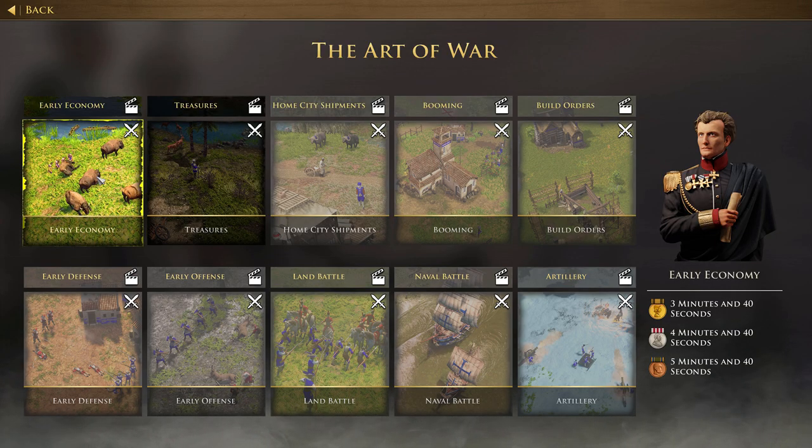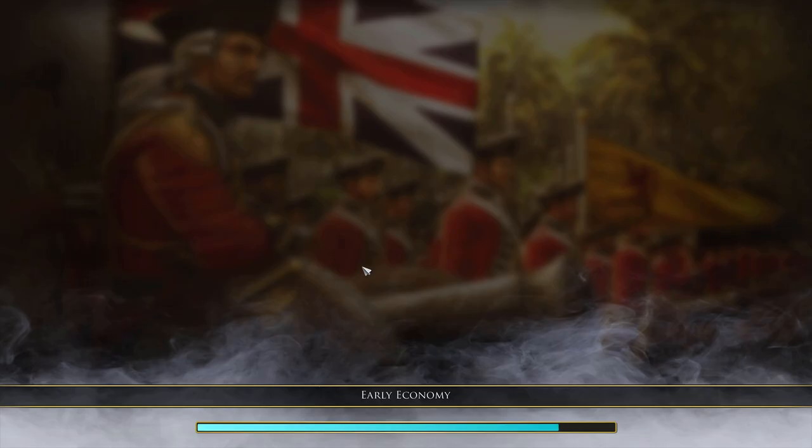If you're familiar with AoE 2, you hunt boar and bring them to your TC. If you know AoE 1, you hunt elephants and deer and push them to your TC. So in AoE 3, we want to basically just shoot things towards our TC to gather food. I only set my hotkeys up for the British — I hope I have a civilization for which I have hotkeys.